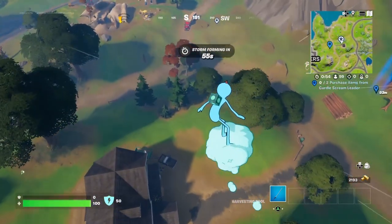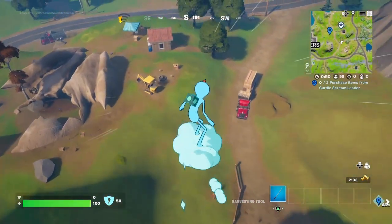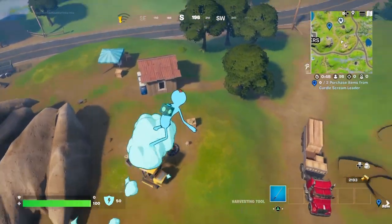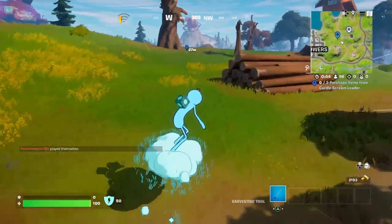Purchase items from Curl Scream Leader. Curl Scream Leader can spawn in between Tilted Towers or around this area. It's never really consistent when Curl Scream Leader shows up — it's basically patrolling.